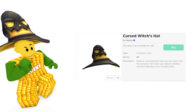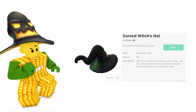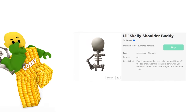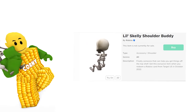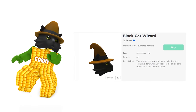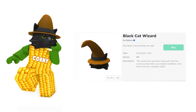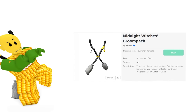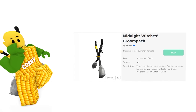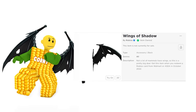The Cursed Witch Hat is available in Best Buy — it's a pretty big hat. The Skelly Shoulder Buddy is available at Target — it's cute, I might even get this one. You can get this exclusive Black Cat Wizard item when you get a gift card at CVS Pharmacy — it's a perfect fur head for Halloween. The Witch Broom Backpack is available at Walgreens.